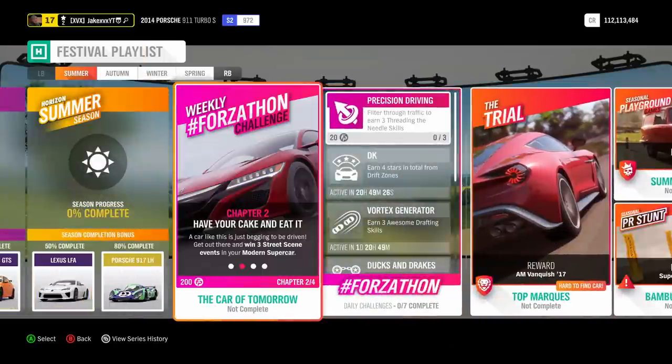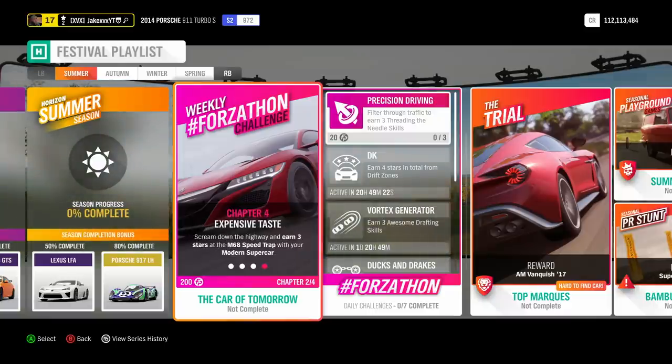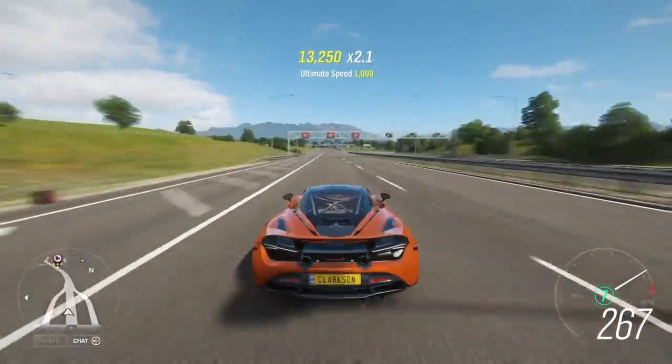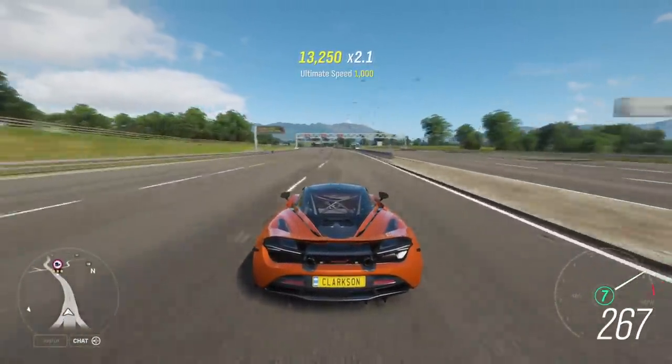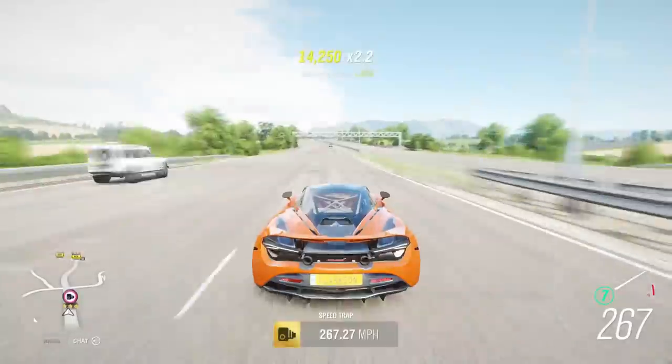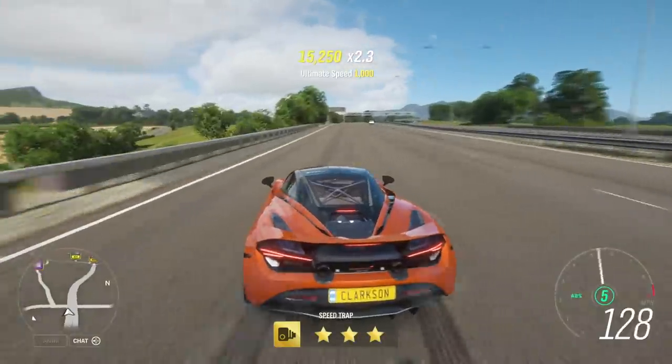Do the weekly Forza-thon challenge — there are four chapters, all of them are fairly easy. For the last one, if you're struggling, get the McLaren 720S pre-order car, max out the stock engine, and you can very easily get three stars on the speed track. That'll get you 15%.